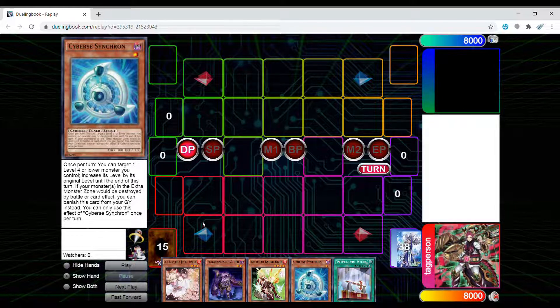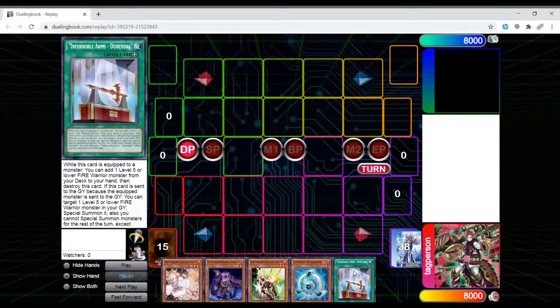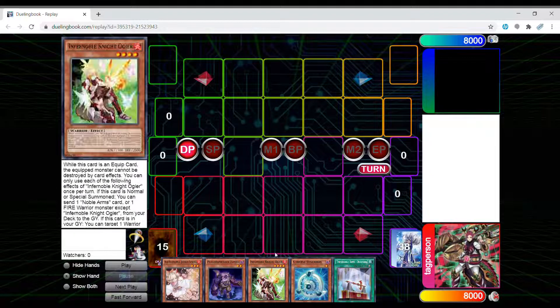Let me show you the quick combo. The combo uses Ogier and Durandal — Durandal and Ogier can both be searched by Chalice. Also if you open up Ogier and Renaud, it's the same combo, just a little different — I might make a different video for that one, but it's a pretty easy combo.